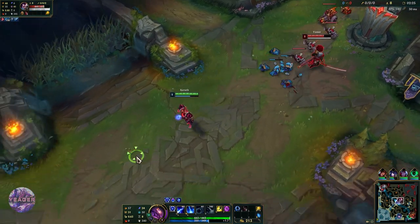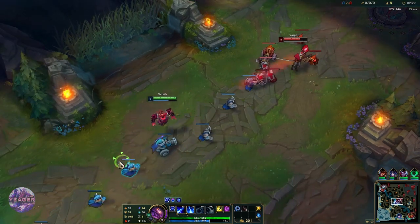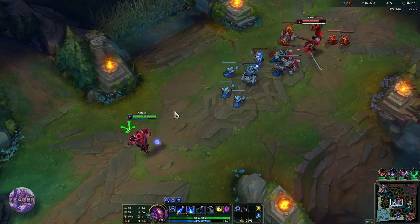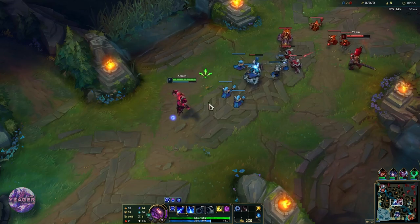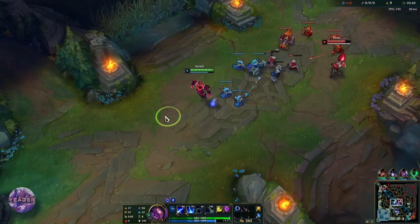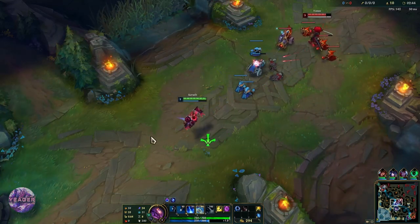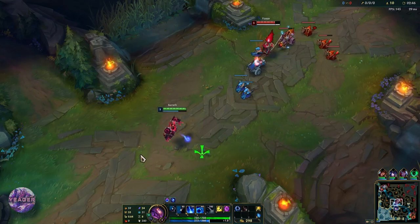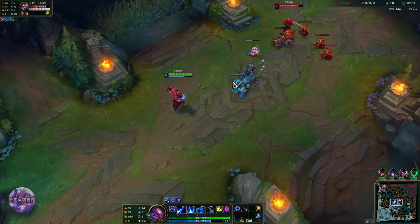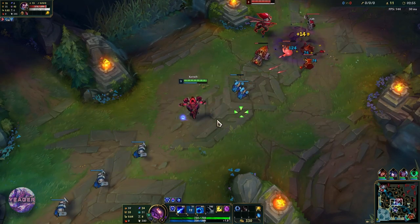Just have to make sure he is not trying to freeze the wave — he is pushing so that is great. He starts becoming harder once he gets level 3 because he has his windwall and he can dodge our only hard CC ability on E. So if possible, you want to bait it out: get into close range, auto attack him quite a bit so it looks like you are going to use your E, bait out his windwall, and then use your stun afterwards.